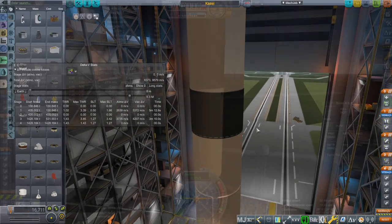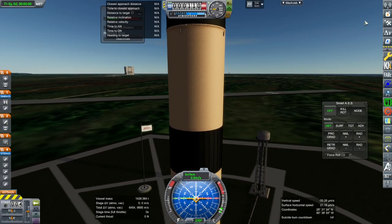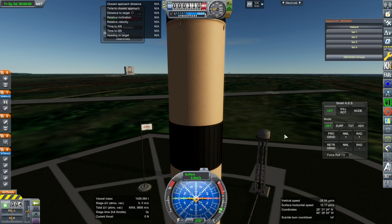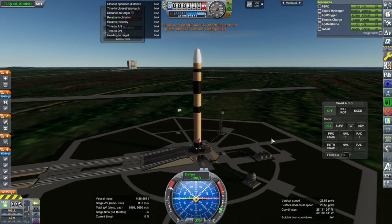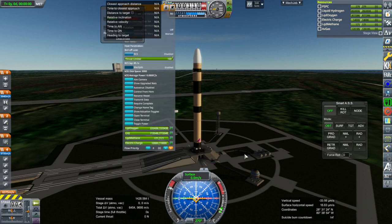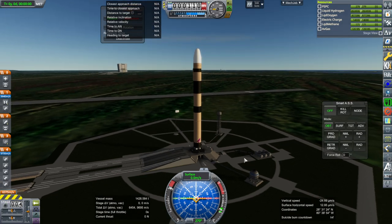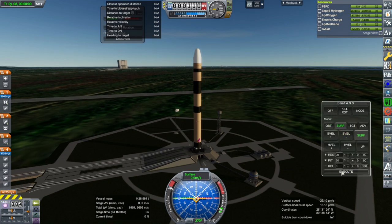It's zero now — we'll go with that. So just a capacity test. Throttle up. No SAS unit — I'll have to add that. It's just the controller on the upper stage controlling things right now, but we can run with Smart ASS, so we'll be fine.